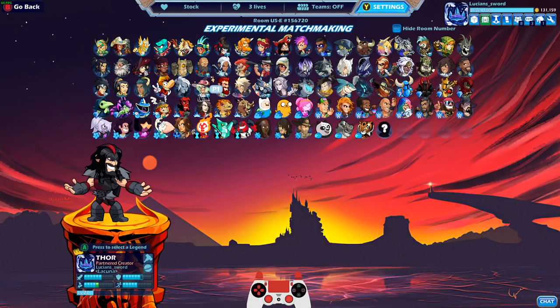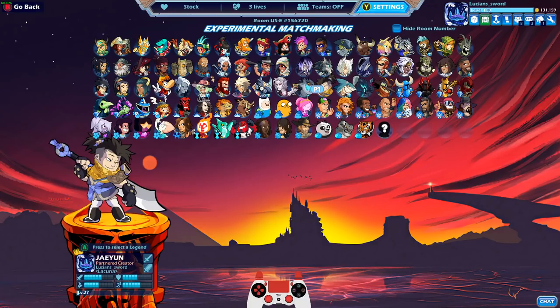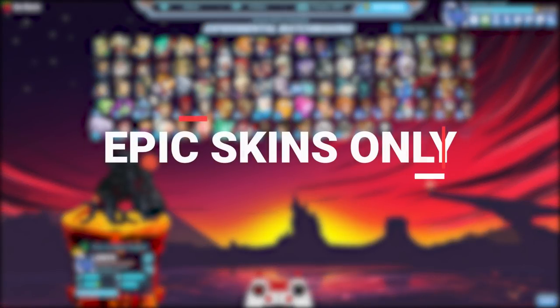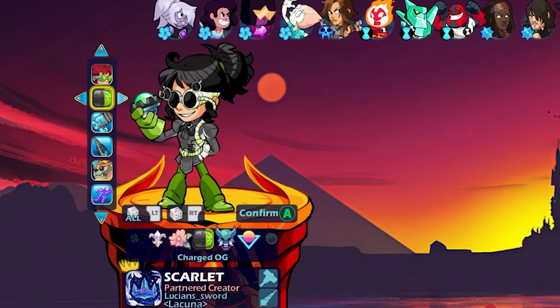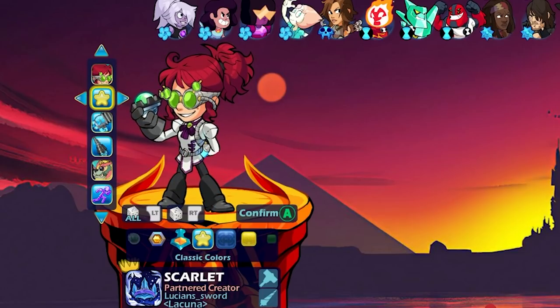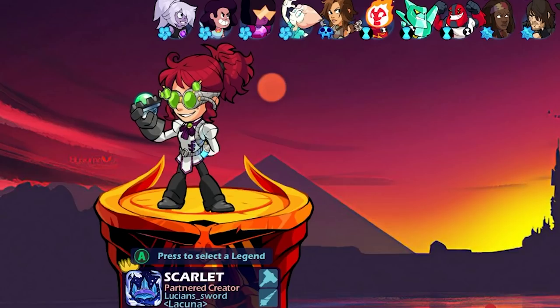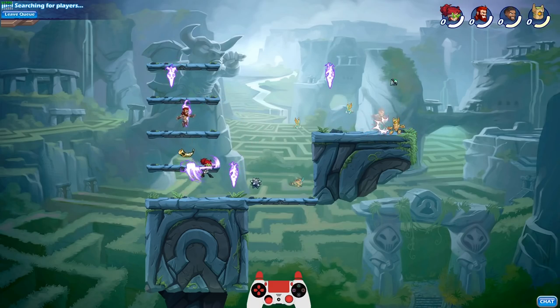How's it going everybody, LucianSword here playing some more Brawlhalla for you guys today. I hope you're all having a beautiful day. Today we're gonna do something I've never done before. In Brawlhalla we have epic skins and epic crossovers — in this video we're focusing just on the epic skins. We're starting with Mad Genius Scarlet, the very first epic skin, which has animated weapons. I'm gonna play one match with every single epic skin.